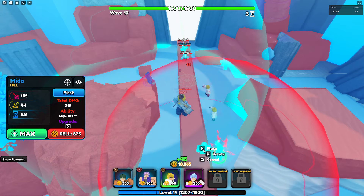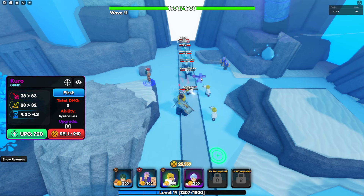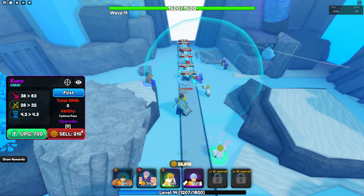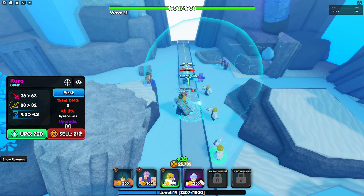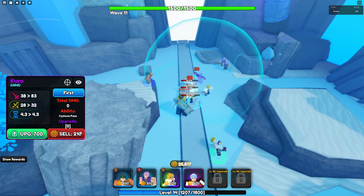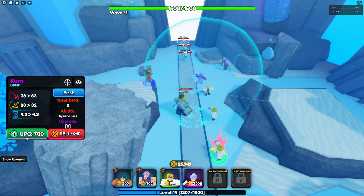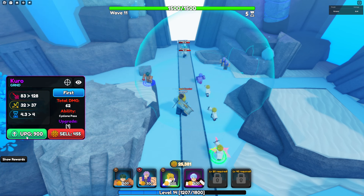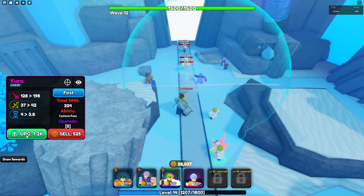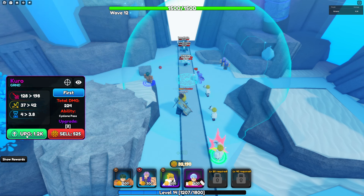Now this character was very surprising — Kuro. He starts off as a good starter unit, so he's got like 38 damage, which is really good for starter units. He's pretty much like a budget Minato right now. He gets very good range as you can see, and that's decent damage for the upgrade price.